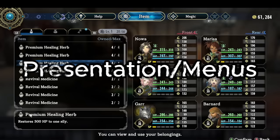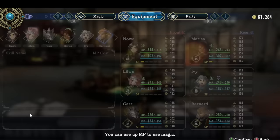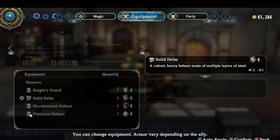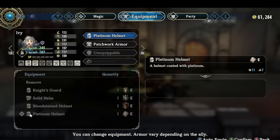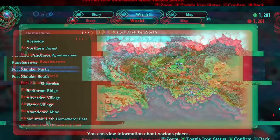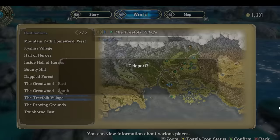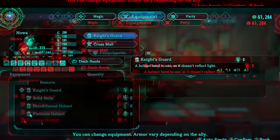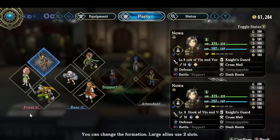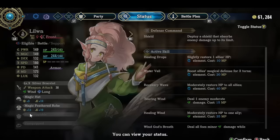First and foremost, I like to break a game down to the very T. Starting with the presentation and menu screens of Eiyuden Chronicle 100 Heroes — everything is nicely laid out and easy to navigate. There's an item, magic, and equipment section for all your characters. I like the layout of the menu screen; it's pretty good and easy to follow. I do wish the response time was just a little bit quicker, though.